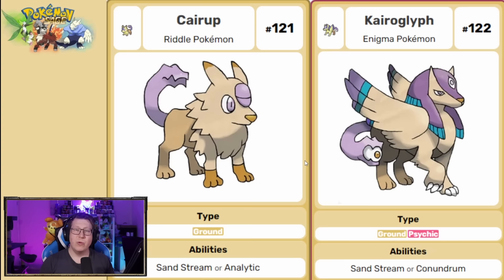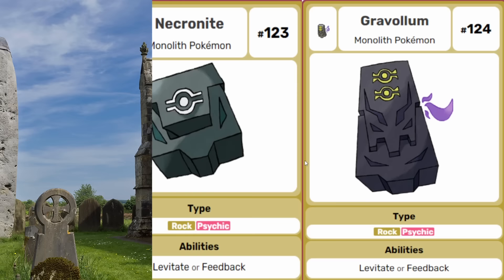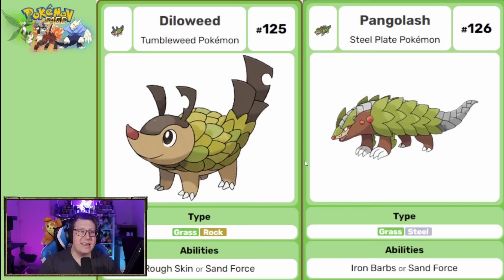We have some Egyptian references now with Kherop and then Chiroglyph — ground and then ground and psychic type Pokemon. Obviously 'Chiro' is in the name and it's based on a Sphinx as well. Next we have Necronite, a rock and psychic type Pokemon evolving into Gravolum, based on a monolith or gravestone with some Pokemon symbols on it. Then Dilloweed evolves into Pangoslash — starting as grass and rock, becoming grass and steel. The tail on Pangoslash is very metallic and steel-looking, and it's based on a Pangolin.